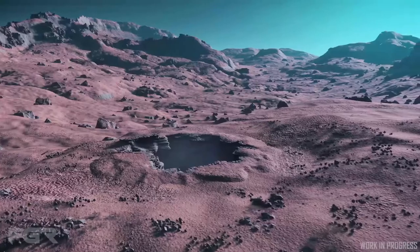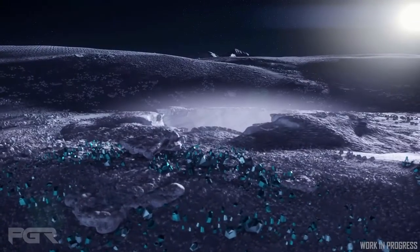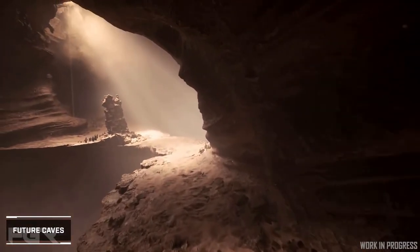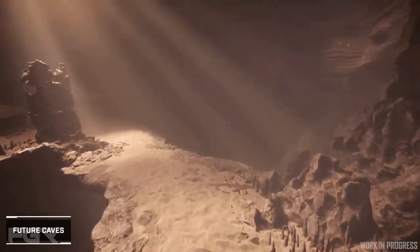On initial implementation, these sand caves will not only be on Daymar but also on Ita, Magda, Wala, and Hurston. An improvement they made is smoother caves — the current rock caves in 3.17.2 are bumpy and not conducive to performance. They also ensured to add more natural light sources in these caves, which makes things significantly more aesthetically pleasing.